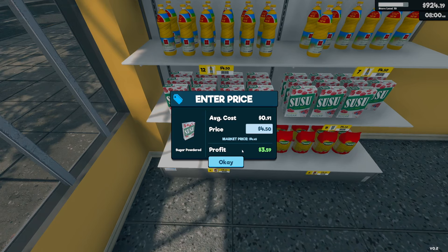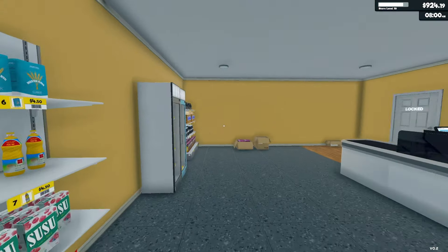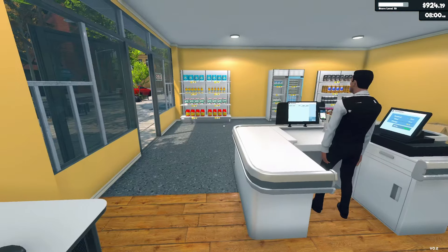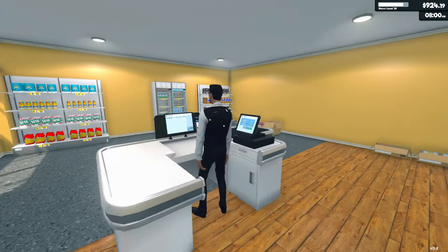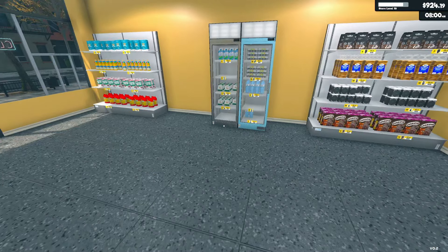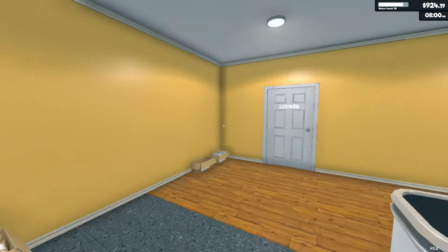I should really do surplus purchases when prices are lower. Right here, 450 — only five cents above asking price — and 375, so only a penny above. Not bad. You are a big help, sir. Employee of the month — well, you're essentially the only employee, but you deserve it totally.